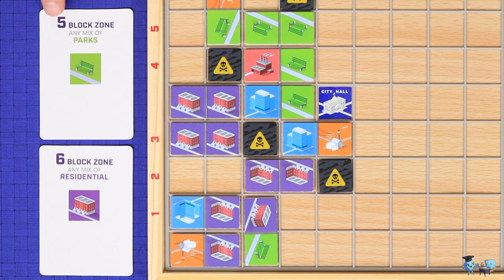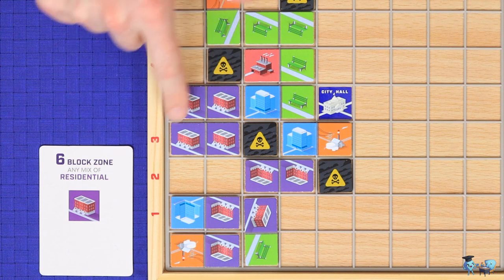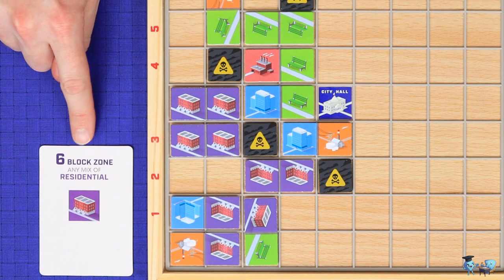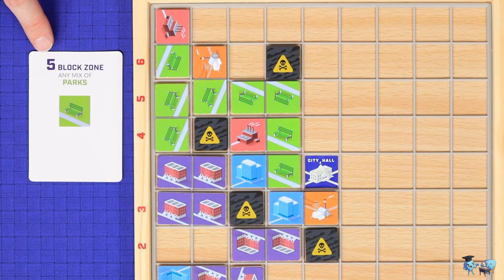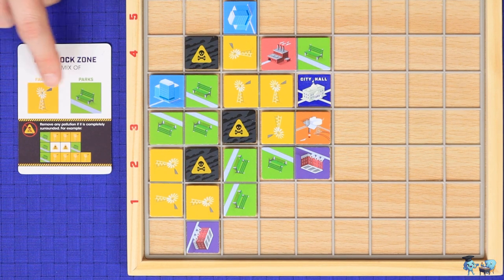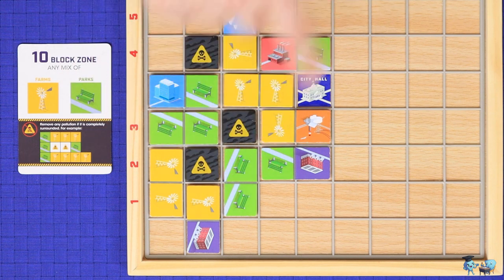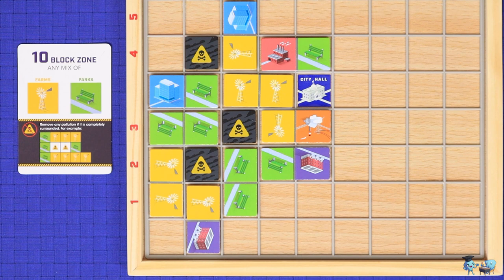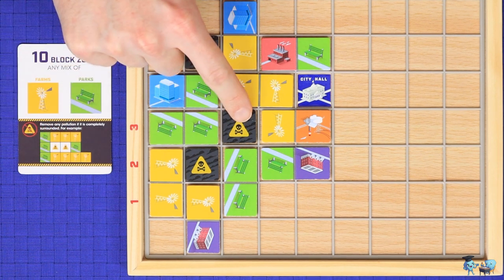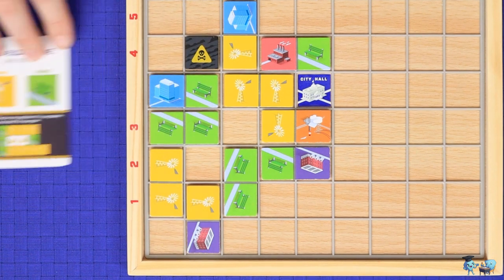A block zone goal is scored by making a contiguous area of that type of building up to the number shown — so here, for example, five parks in a block of any shape. Block zones must be orthogonally adjacent. The size on the block zone goal is the minimum size, and so a zone of eight still meets a goal of a block zone of five. The third type is the ten block zone, which gives you two different types of building that can be part of that block. As an additional benefit for each ten block zone, any pollution that is completely surrounded by that zone gets to be scrubbed from the board.